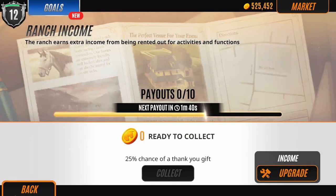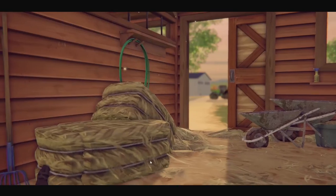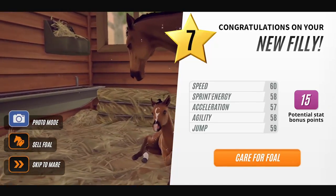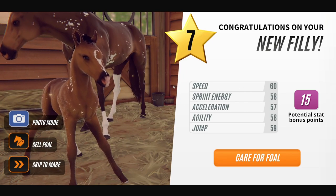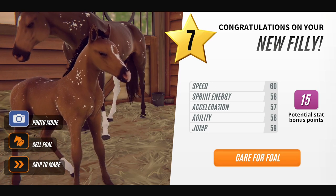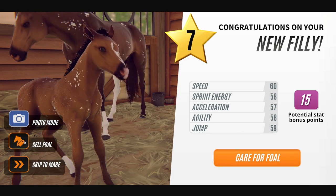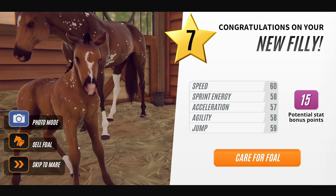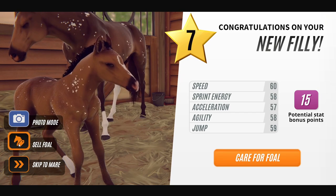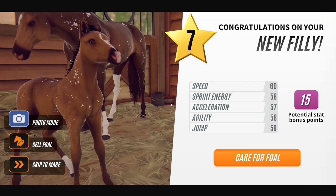We'll collect a payout — 32,000 — and we got a gift. We've got the money, I'm gonna skip it because I'm impatient. Beautiful filly, but we've done a regression on our acceleration — not happy about that. Acceleration is very important, especially towards the end of a race, because it determines if you can catch up to other horses if you're in the back. I'm going to sell her because I'm not okay with that acceleration stat.